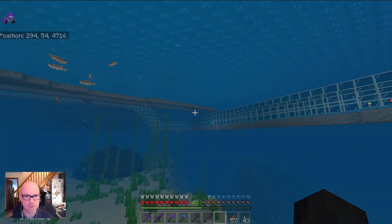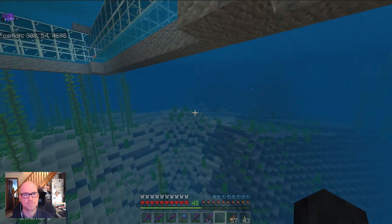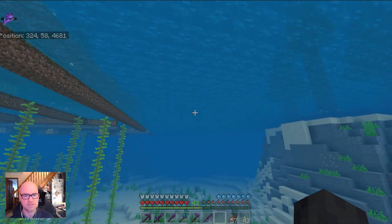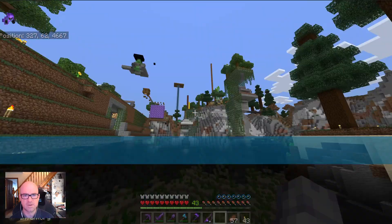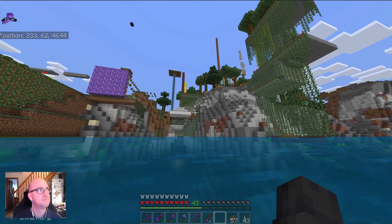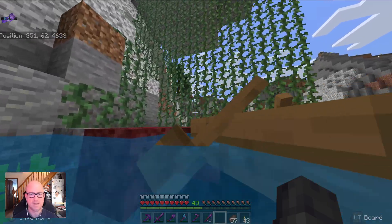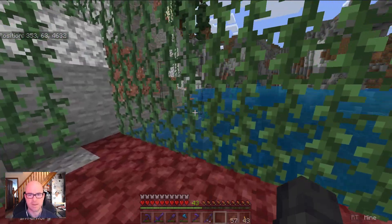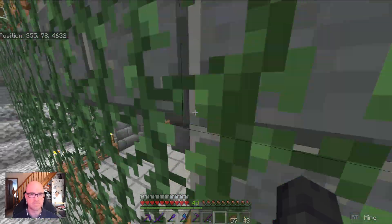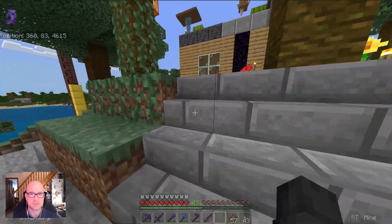I think that might be about it — that's a grand tour of this whole area. We've covered the main things: a villager island, an artificial island, and the cabin. There has been quite a bit of exploring and quite a bit I haven't shown you — the mines are extensive but broadly speaking quite boring because they just look like mines.